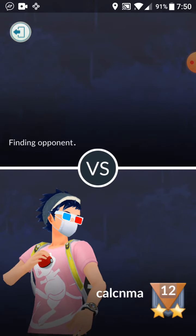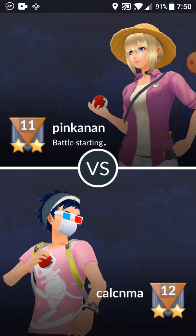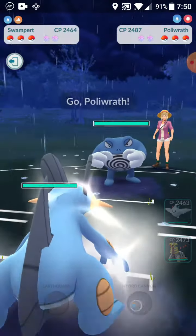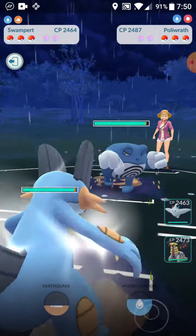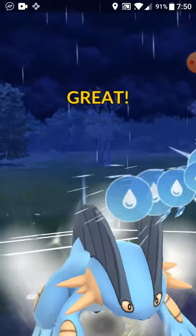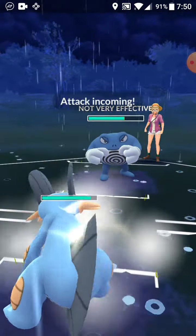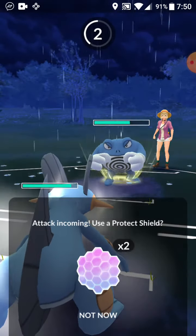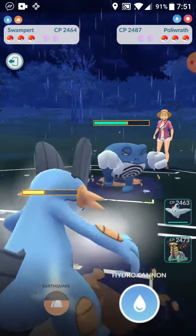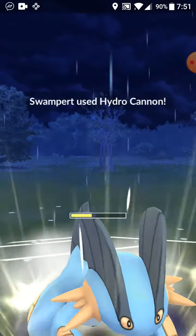Next match against a rank 11 — they could have just started late and could be really good. They start off with a Poliwrath, which is a problem. Even though my Togekiss is good against it, Ice Punch will still dent Togekiss, and it's good against Giratina too. Dynamic Punch will do solid damage to Swampert, so I'm gonna let the first one through but shield the next one. Hopefully they only have Dynamic Punch because if they have Ice Punch too, I'll be in big trouble. Let's go for the Earthquake.